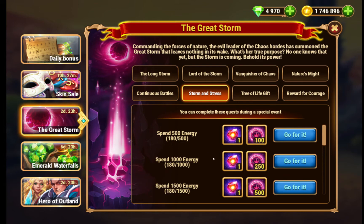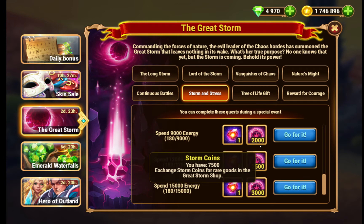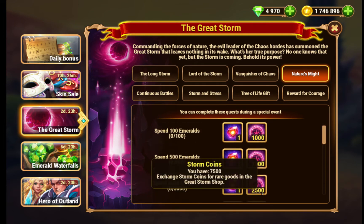This one you have to spend energy to get action points and storm coins. The maximum is 15,000 energy for 1 action point and 3,000 storm coins. Spending emeralds gets very expensive — the most expensive one is 9,000 emeralds for 2 action points and 10,000 storm coins.